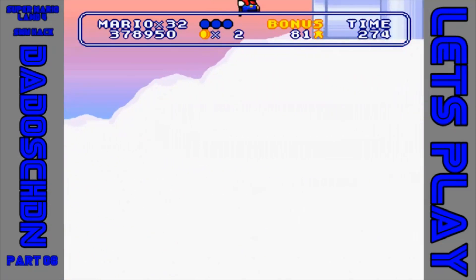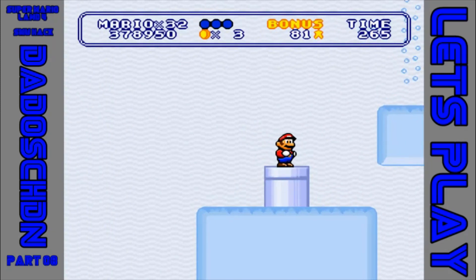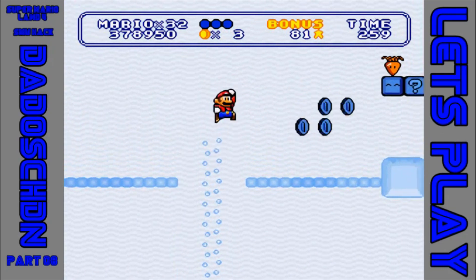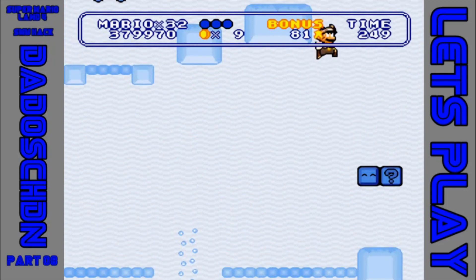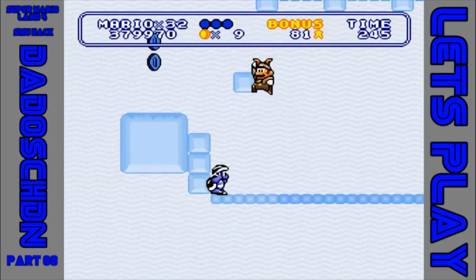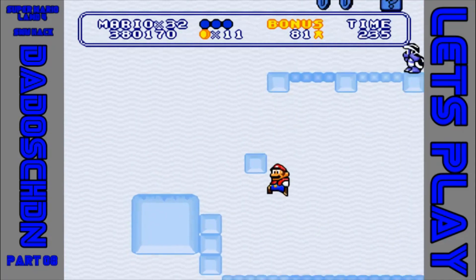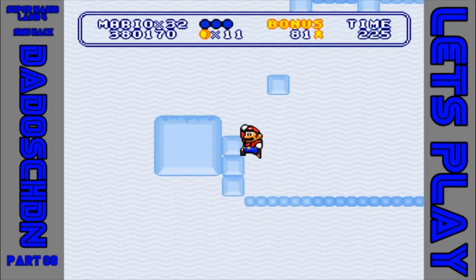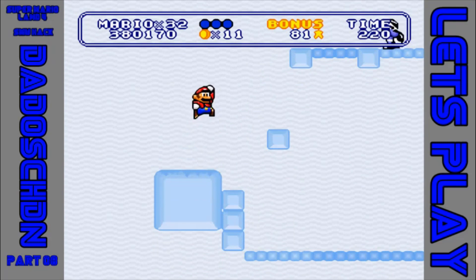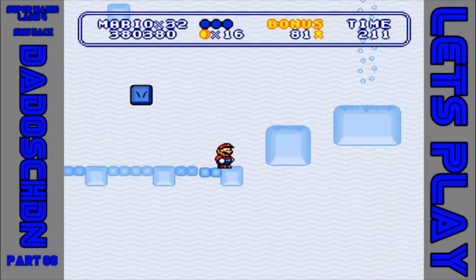Tatsache – das ist sowas wie die Eisblume aus New Super Mario Bros. Es geht noch. Hier können wir uns den Gletscher hocharbeiten. Jetzt haben wir die Karotte und die Hasenohren – sehr schön. Und schon sind sie weg, die Hasenohren, dank dem lustigen Eisbruder. Nochmal getroffen. Langsam wird es hier zur Gewohnheit.